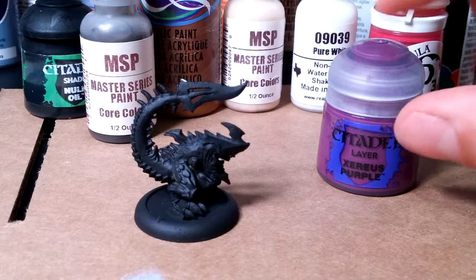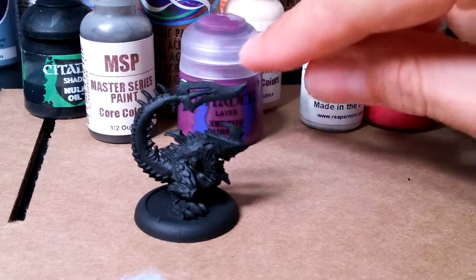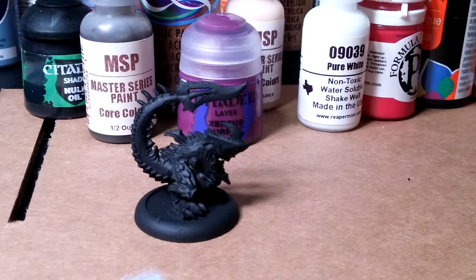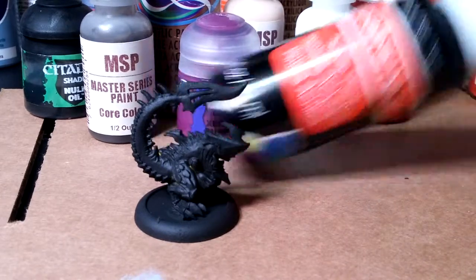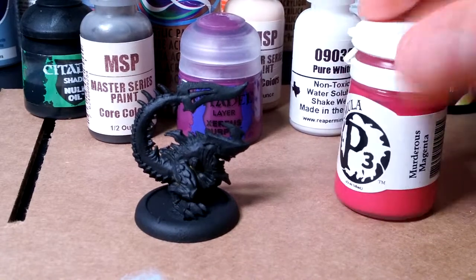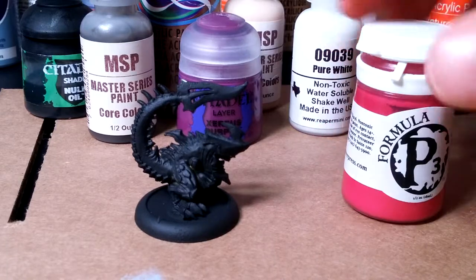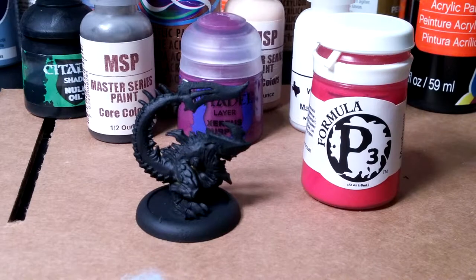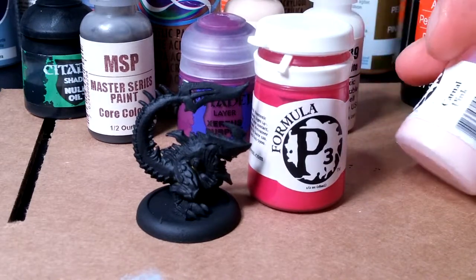I'm also going to use regular pure white on his teeth, and of course to make colors whiter. And black — same thing opposite — we're gonna use black to make everything darker and create more shadows. This is Murderous Magenta, which is my favorite paint name ever. P3 paints — I've only used a couple of them, this one and Carnal Pink.